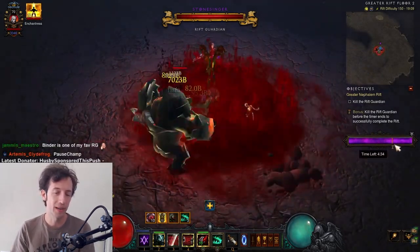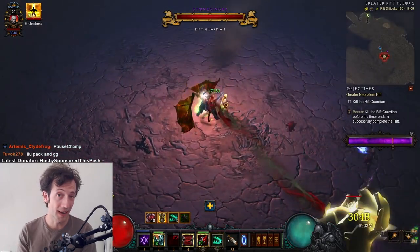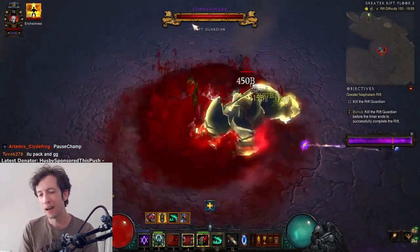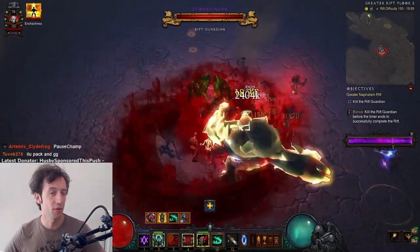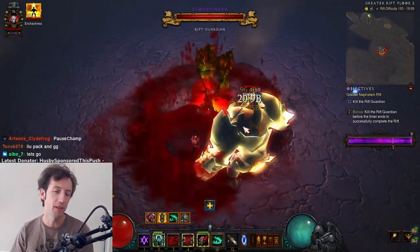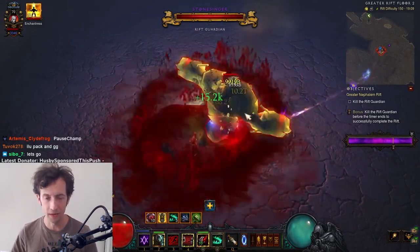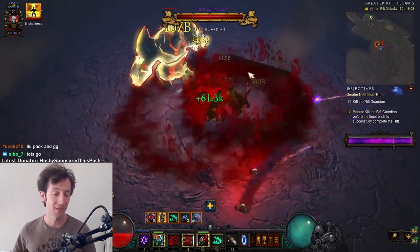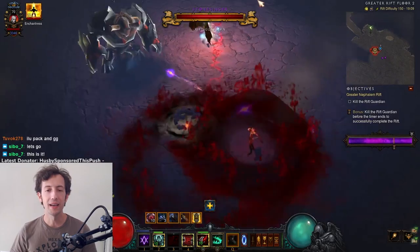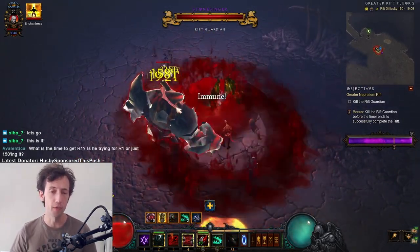Here's a clip from my LoD GR150 push, and even with almost five minutes and two pylons with Nemesis Bracers I actually managed to fail this run. This is how bad it is, and even though there was a bit of effort from the D3 team to put some extra single-target damage in this build, it just didn't work out at all. There are still some builds like this in the game that just have basically negative single-target damage, and here we have the worst offender, which is Nova.